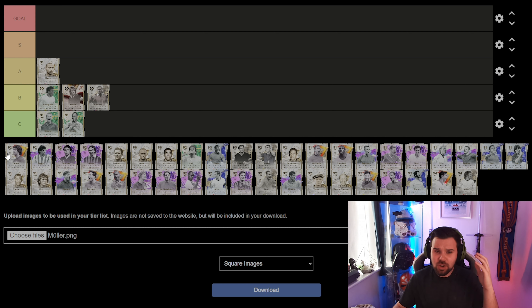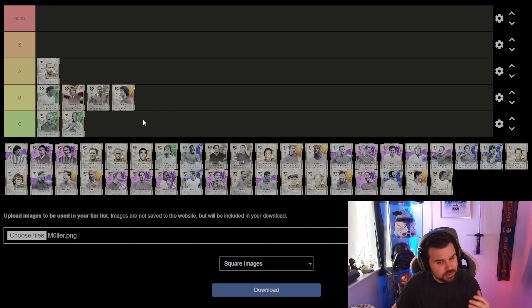Then we've got the first Golazo card — Gary Lineker. He goes for about 70k, and honestly the price is mad. He's not a top tier icon but he's still pretty good, especially for the price of 70k. He's going into B tier — but at that price, you cannot grumble.